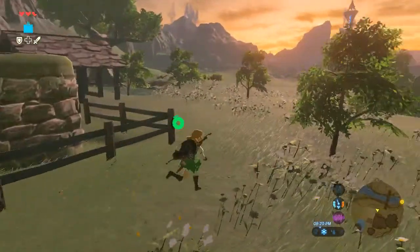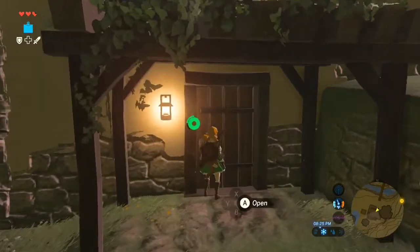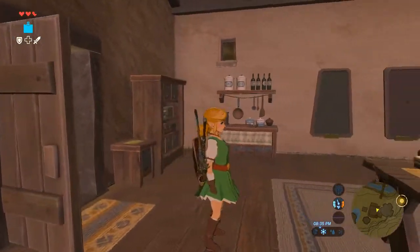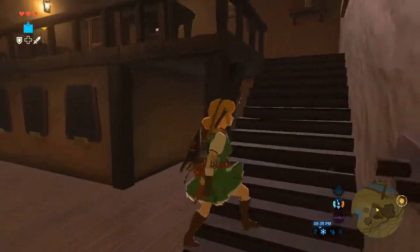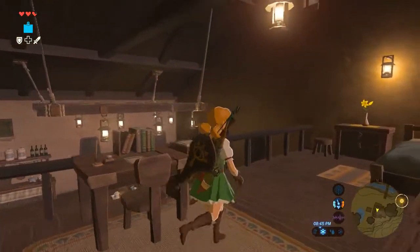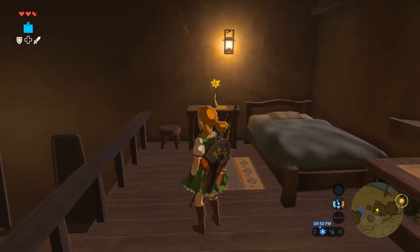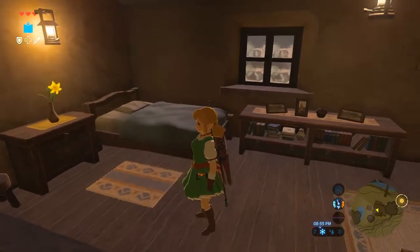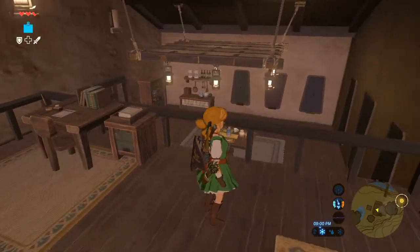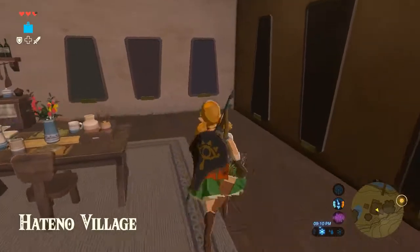We've got trees, we've got a bunch of cool looking flowers. And on the inside - oh yeah, it looks so much better in here. We've got all this nice furniture, we've got some lights going on, we've got all of the mounts. On the inside it looks fantastic. I finally have my house back to the way it was.